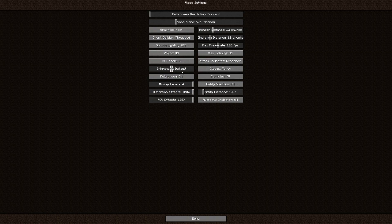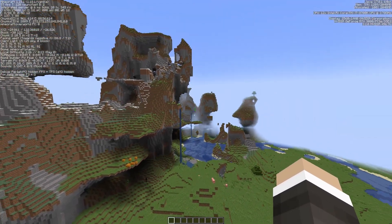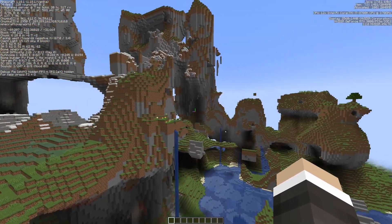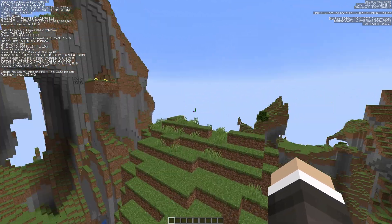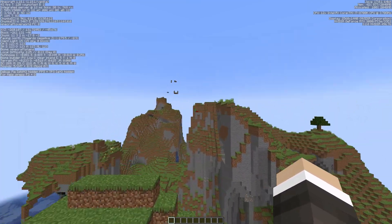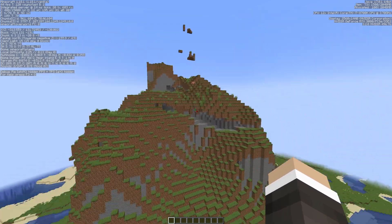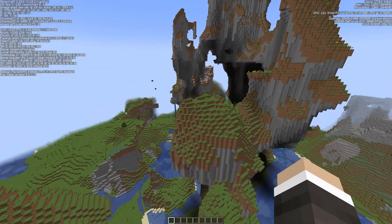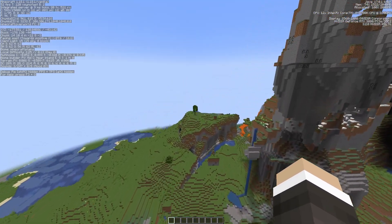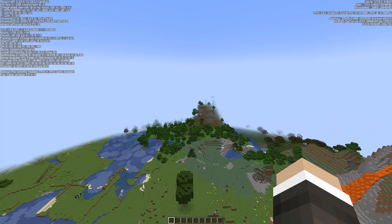What else can we do? We've got brightness on default and clouds on Fancy — let's turn those off and see what they do. We're up at around 90 frames per second, that seems to have made a little difference. Flying in this direction, we're down to 30 frames per second, but we don't seem to have dropped as far. So turning clouds off seems to have made a decent difference. With clouds off, graphics on Fast, and Smooth Lighting off, we're starting to stabilize our frame rate and not getting quite as big a drop as before.